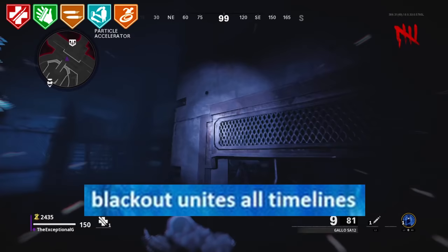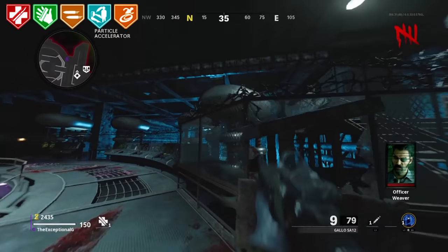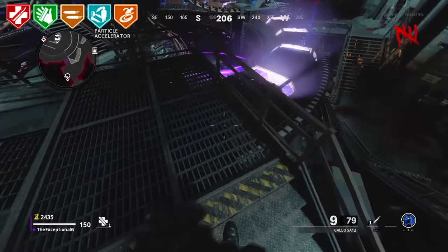Blackout Unites All Timelines. This is technically true due to all the Zombies characters from different timelines being able to mix, but it isn't actually canon. Blundell is Milo's Uncle. One of the stronger Zombies memes in the community — made due to the good relationship Blundell and Milo had and how they are both storyline buffs, as well as their several meetups. Overall, an S-tier meme.